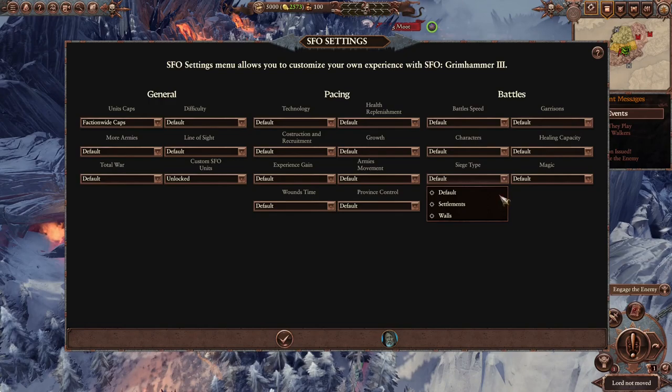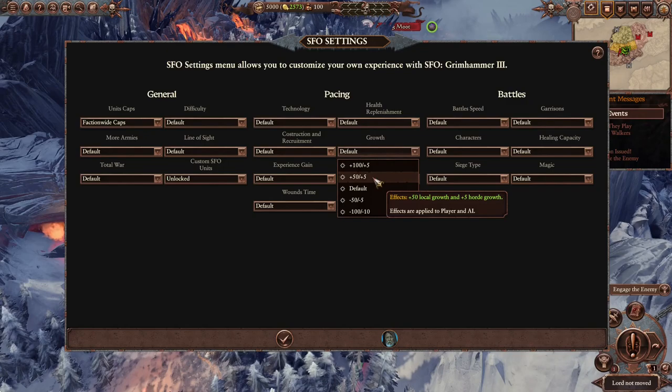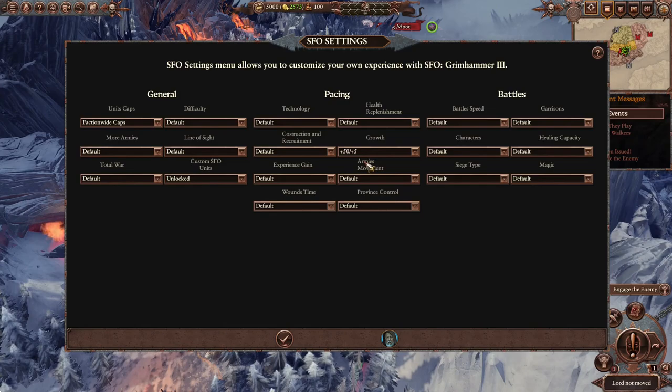We're gonna leave the settings mostly default, except for growth. I wanna grow just a little bit faster because there are some high-tier units unique to Wolfric that I want to get to a bit faster. I don't think this is gonna make things easier for us because the AI also gets this, so we might get some higher tier units a little bit faster, but so will the AI.